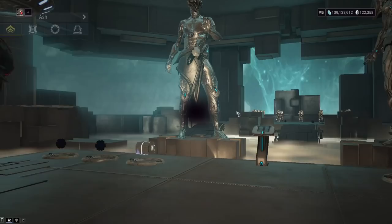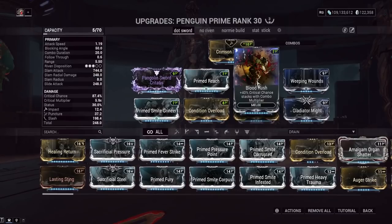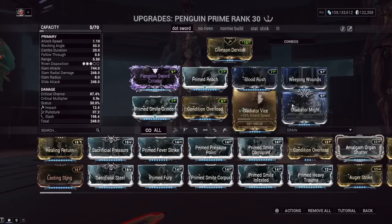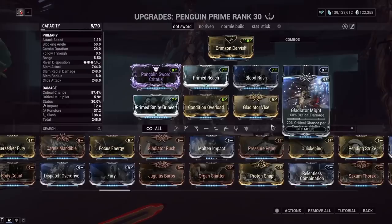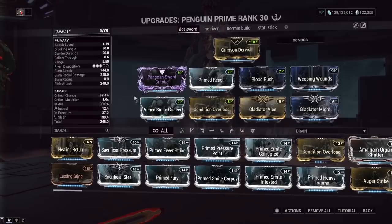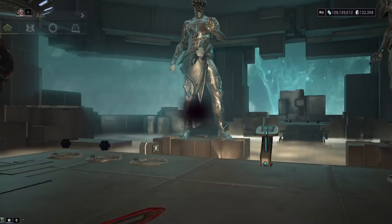Moving on to our melee — the Pangolin Prime, one of the highest base damage weapons in the game and definitely the highest base damage sword. We've got Bloodrush and Weeping Wounds so the higher our combo multiplier, the higher our stats. We've also got Gladiator Might and Gladiator Vice, giving even higher crit chance for every combo multiplier — if you use two Gladiator mods like this it's like Bloodrush never even got nerfed. We could technically run Organ Shatter for a little more crit damage, but then we don't get our guaranteed reds — though you do get 30% more crit damage. And then Condition Overload — the entire crux of all this crazy damage. You get them with 20 different procs and you slash them once, they're done.